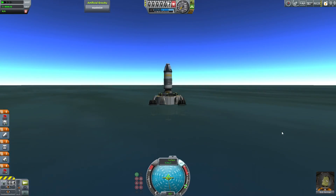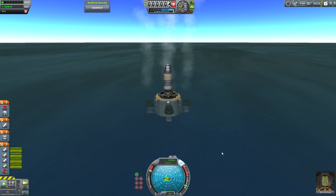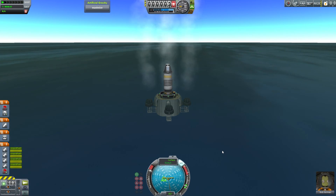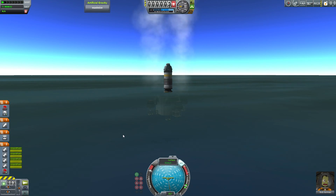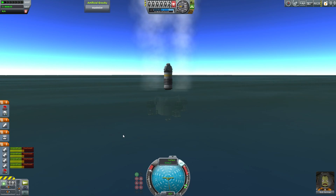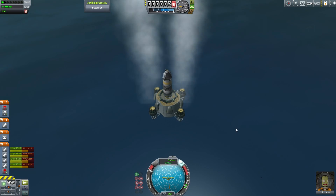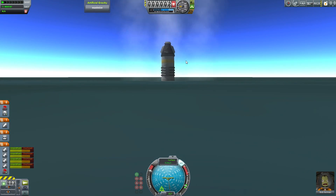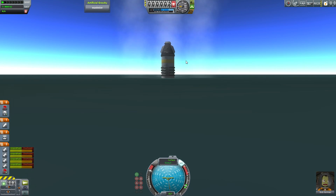And the parachute will cushion impact. Okay, so now we are ready to go. We just need to light up the waters, fire them up and watch as we descend into the depths. We need to go deeper. This is a problem — it's not going very fast. And the jet engines are apparently overheating. This might be because I've got Ferrum Aerospace or deadly re-entry installed. We're not going very deep at all. In fact, we've just really made our tower a little shorter.